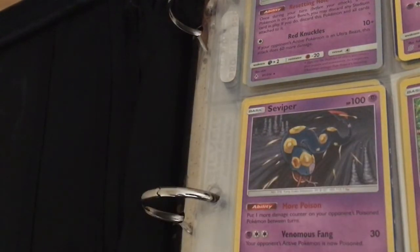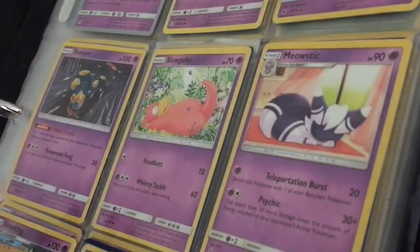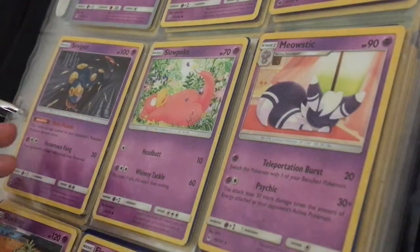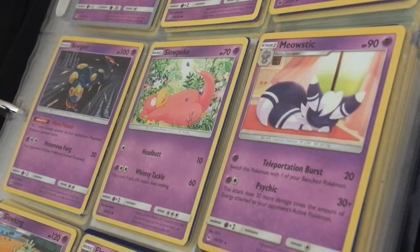When I get to Sableye, there are three right next to each other, so I'm going to skip to the last one. Sableye, HP 100. More Poison: put one more damage counter on your opponent's poisoned Pokemon between turns. Venomous Fang: 30 damage — your opponent's active Pokemon is now asleep.